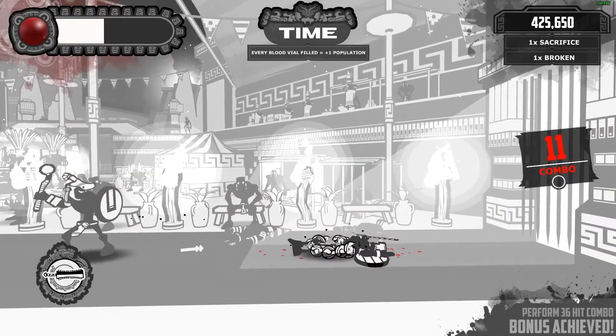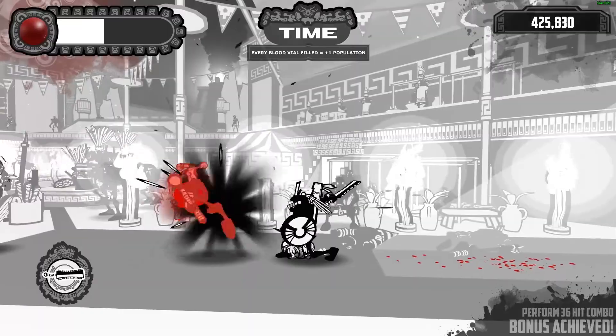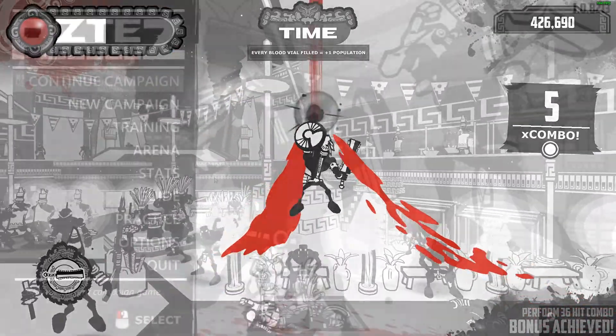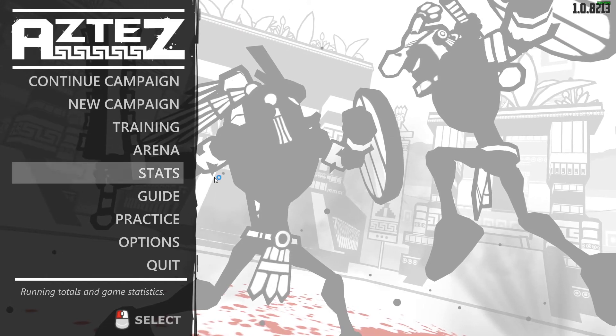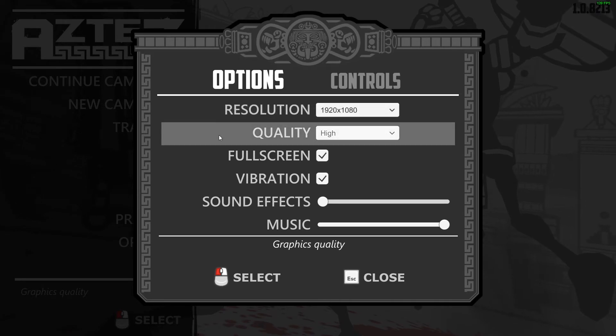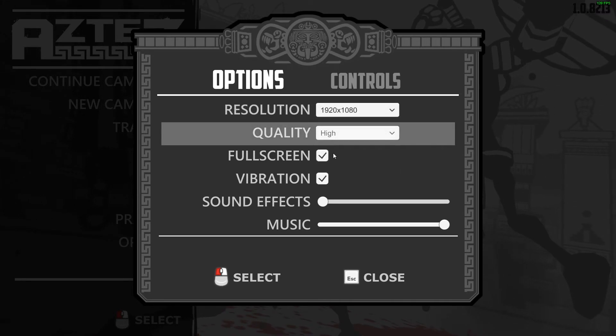Performance wise, Aztec is locked at your monitor's refresh rate, but the devs have told me that animations only go up to 120 frames per second, so it's a little less than the title's average of 142 fps. Not ideal, but it's far from unacceptable, and it makes up for this with the lack of any stutters or crashes whatsoever, though I am still disappointed at the lackluster options menu.